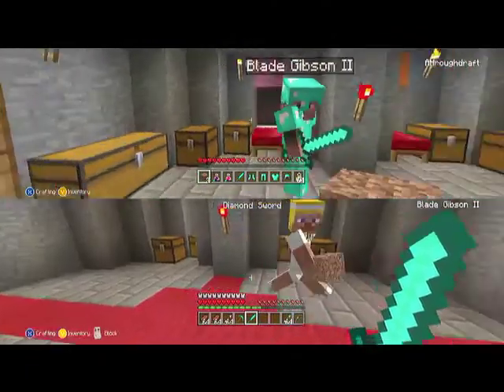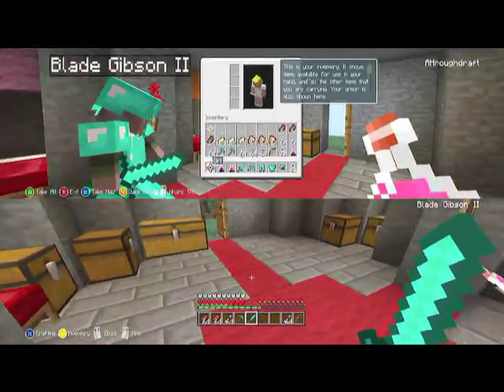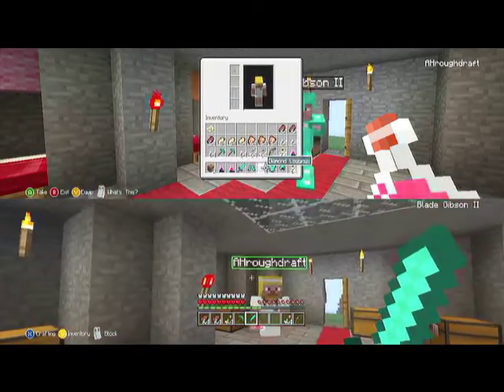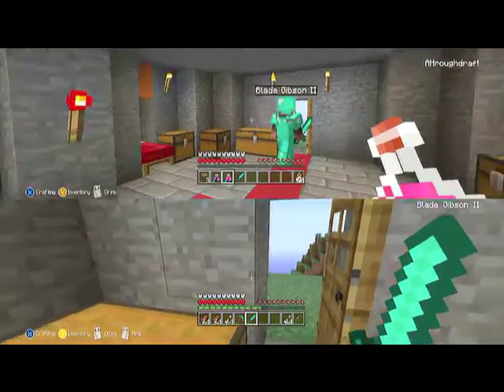Yeah, I got my dirt block, I'm ready to go. Maybe you should equip your armor. No, you should probably do that — you're gonna die. God damn it. I know how to equip armor, I think anyway. Just hit Y. There you go. Alright. Fucking pimp. Now come on.